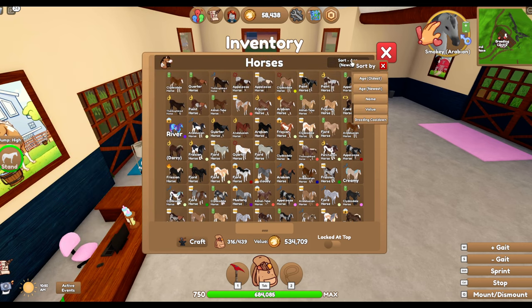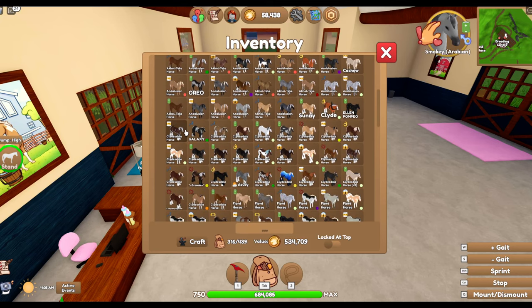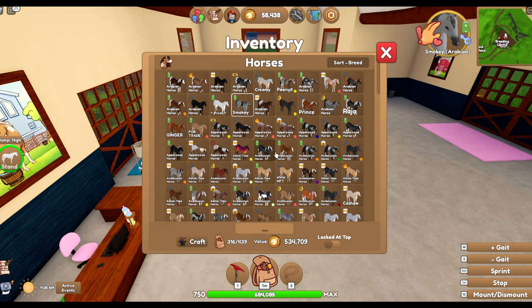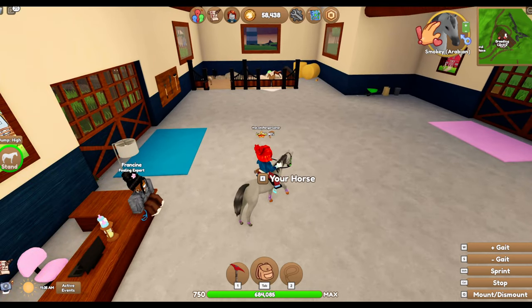We have the Palomino Pinto. I'm not sure what other things we have actually - let's just have a look. I do have a lot of cool Clydesdales, I must admit. There are some coats that I just don't have yet - some legacy coats that people have given me. We'll keep going. Guys, thank you so much for watching - have a wholesome rest of your day and hopefully I'll see you in the next one. Bye.